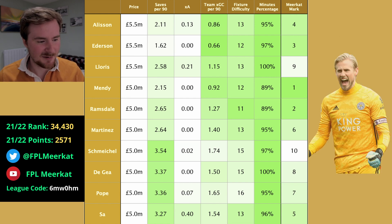And Schmeichel at tenth — obviously insane potential for expected saves, but expected goals conceded is very bad for Leicester. They conceded a ton of chances. And as we saw, there was a lot of rotation for the back line in their defence. The fixtures are all right for Leicester, but yeah, he's last on the list.